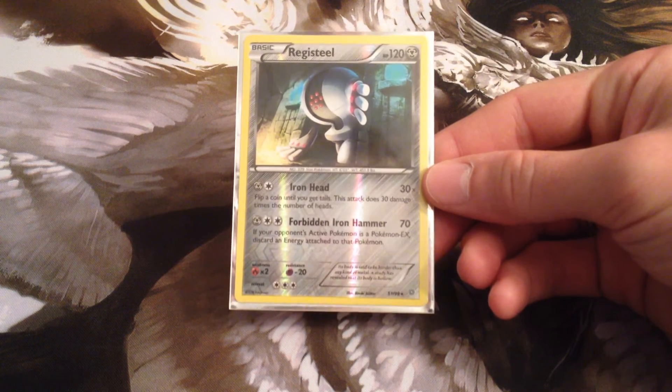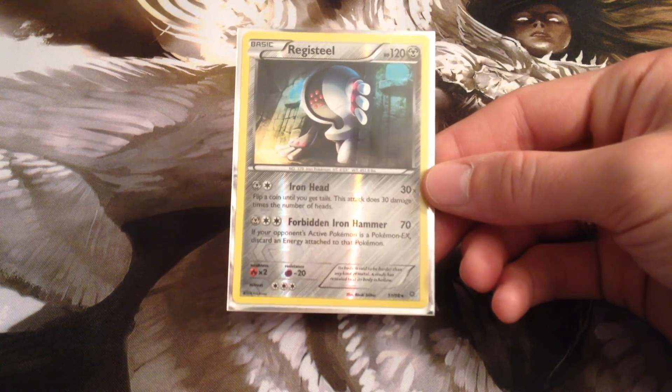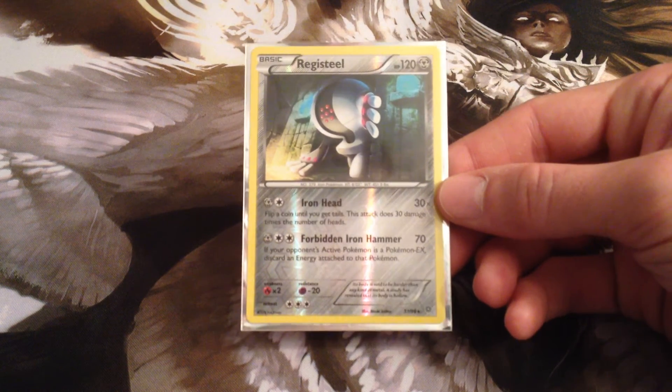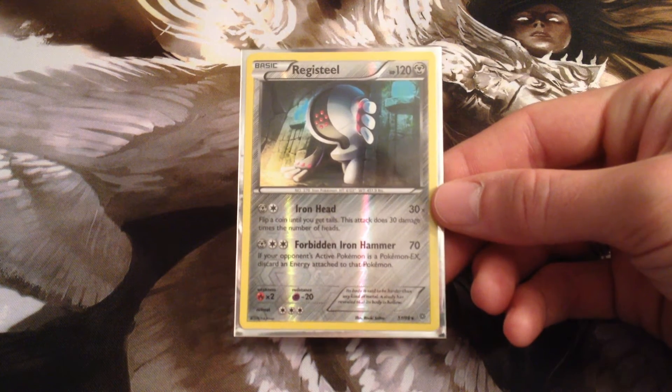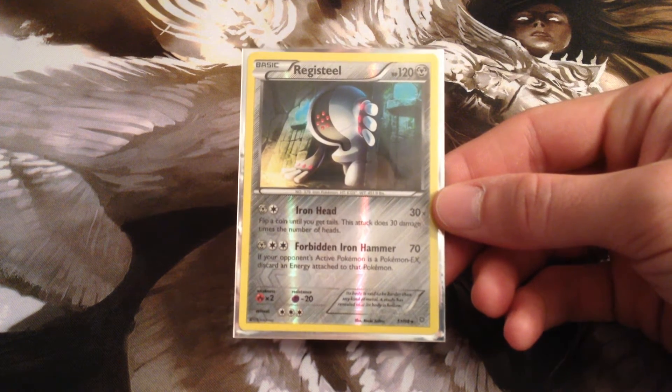This card kind of grabbed my attention right away from when I first saw it. It's like all the Regi Pokémon from this set — they're essentially anti-meta, anti-EX Pokémon. And this guy, I think, is particularly useful, not just because he's a Steel-type, but because of how he is anti-EX. Each one of them does it in sort of a different way.